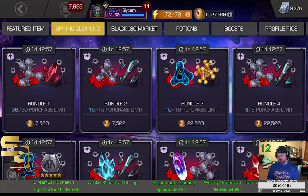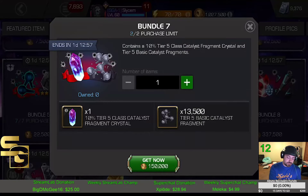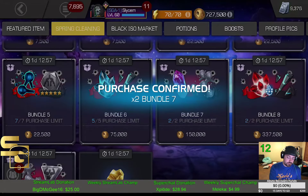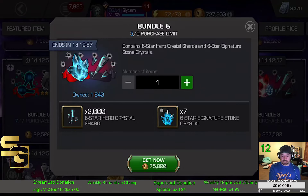So I've bought three Odins. For me it starts at Bundle 7 — the T5CC is something I definitely want, so I'm going to pick up two of those. Bundle 6 is next: I'm all about the six-star six-stones and the six-star hero shards, so we're going to go ahead and max that out. That's going to be enough to open one six-star automatically in this video.